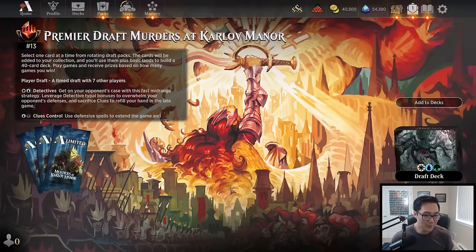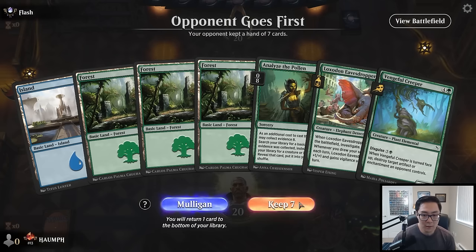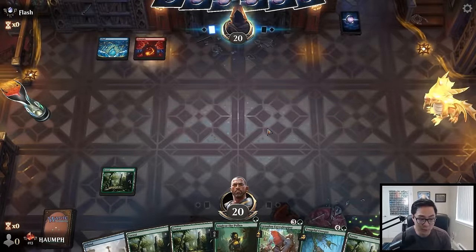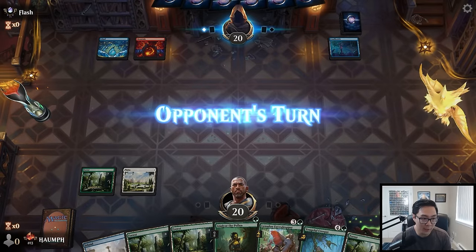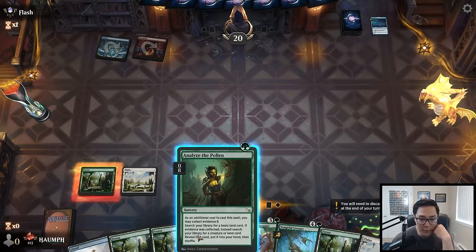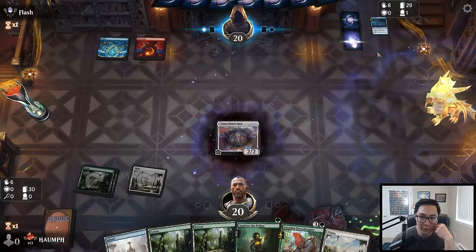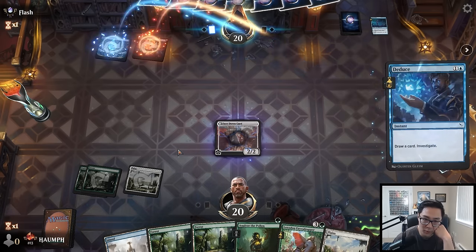How does this hand look? It's a little bit slow but I think I'm gonna keep. I don't know if I need Analyze the Pollen here — we have so much mana. It can get us Plains but we don't have any white cards in hand right now. There's our Plains, so Analyze the Pollen in this particular hand is going to be something we're looking to use for the late game. It could be a reason to play the Rift Burst Hellion because it costs more mana. Our opponent drew a card off Candlestick and didn't find lands — we need to put the pressure on quick then, because we are super flooded.